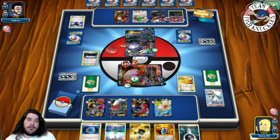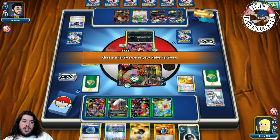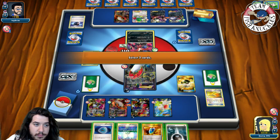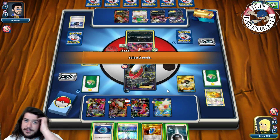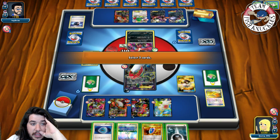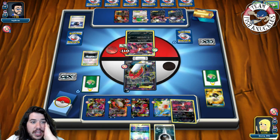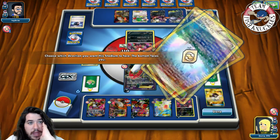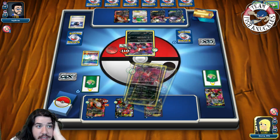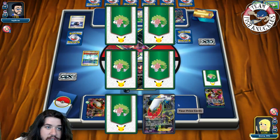Ultra Ball discarding one and two to grab Eviolite Yveltal. Put down Eviolite Yveltal, attach Dark Energy. Parallel City to limit bench to three, discarding Shaymin and Hoopa. Retreat and take a knockout. Going down to five prizes. We find a Darkrai off the prize draw. Opponent should find a VS Seeker for Lysandre - he's already played two. Max Elixir hits and another Dark Energy goes onto Darkrai. Opponent is powered up doing 150 damage. Another Darkrai hits the field. A third Battle Compressor. Opponent takes a knockout - looks like no VS Seeker right now but we can Dark Pulse the Darkrai for damage and then find a supporter to be fine.